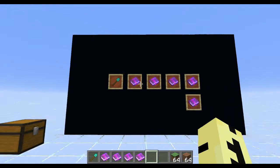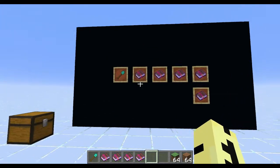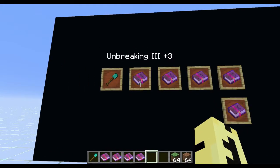There are only five enchant types that you can put on a shovel, not counting the different levels. Like you can put on Unbreaking Three, but you can also put on Unbreaking One or Unbreaking Two. Those are the different levels, but as far as the type of enchant, there's only five that you can put on a shovel.